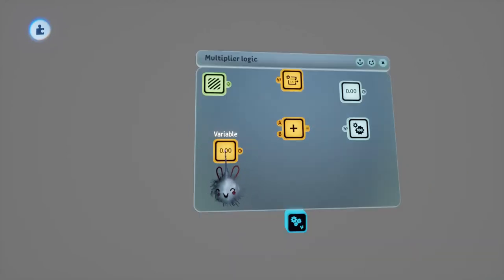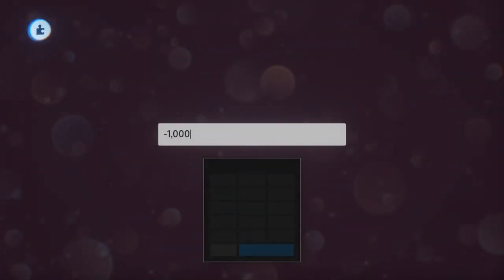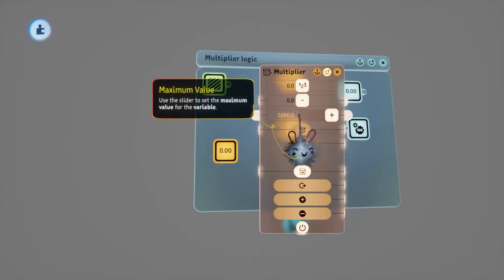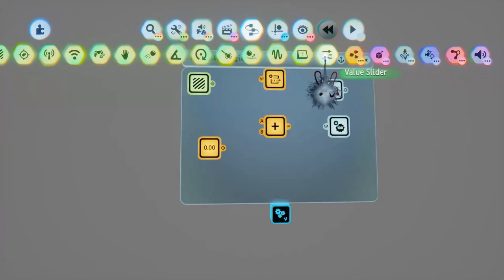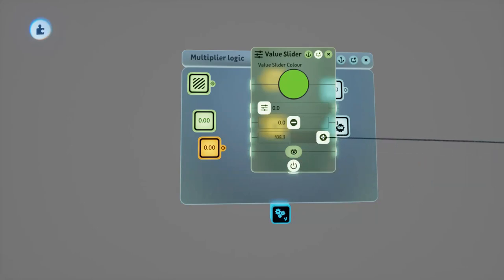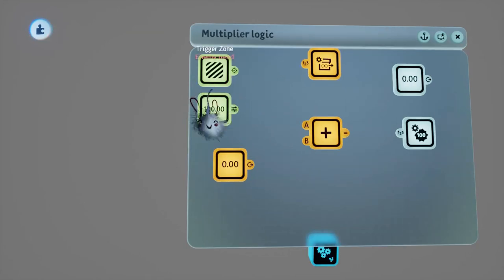We'll rename our variable to Multiplier and set the minimum value to zero and the maximum to the maximum multiplier we want the player to achieve - for this example I'll set it to 25. We're also going to need a base score, so we'll grab out a value slider, change the maximum value, and set the score to 100. This will be the base score we receive without a multiplier.